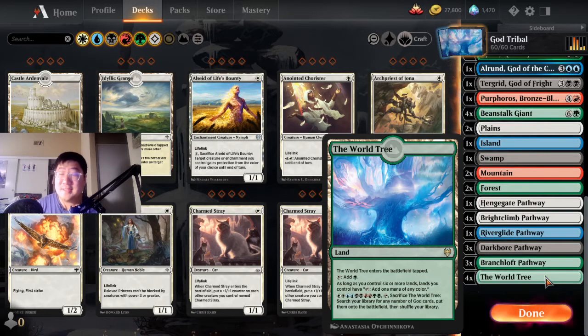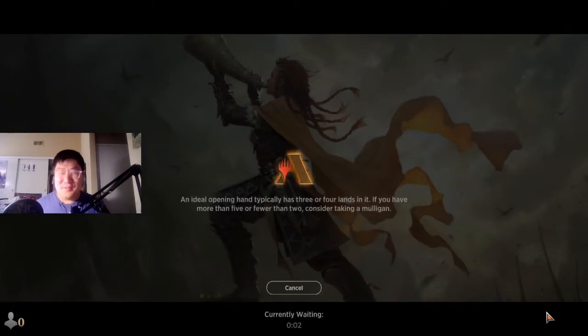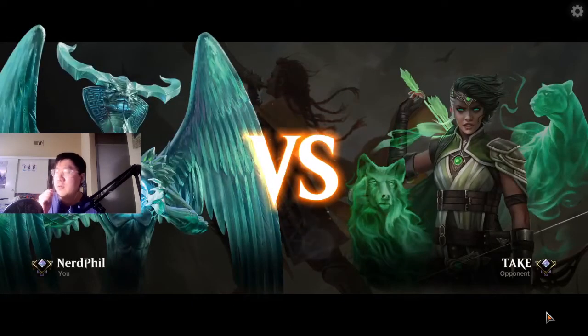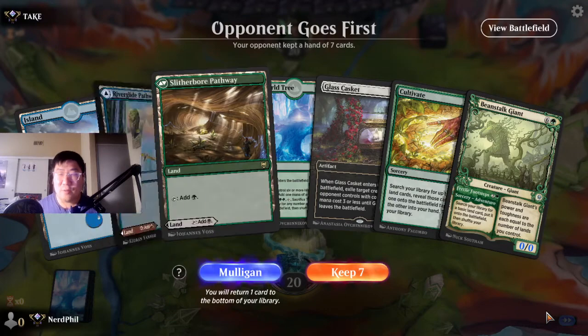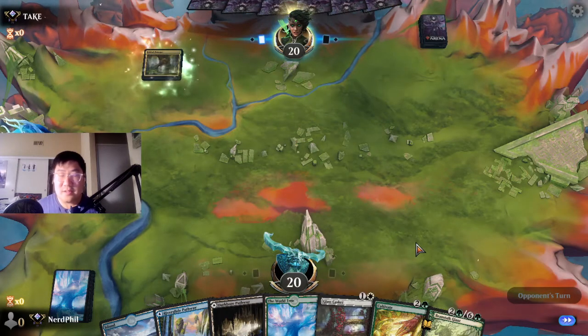We're going to try and get 11 lands out and then summon all the gods. This is not a deck meant for climbing the ladder — this is strictly for fun. I wanted to show you what it would look like on the standard ladder. Our goal is to get one win, we're just trying to be trolly here. This is actually a great start — we have the World Tree, Cultivate, and Beanstalk Giant.